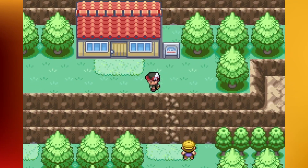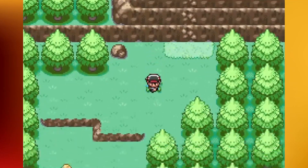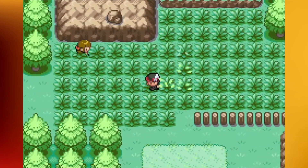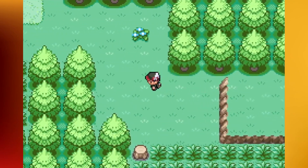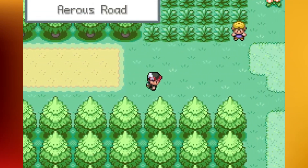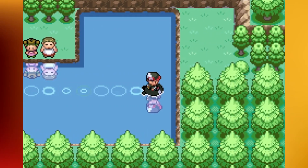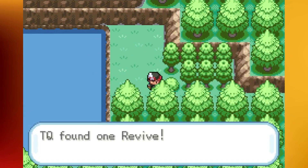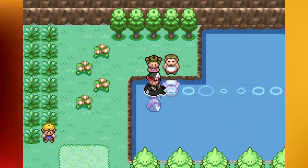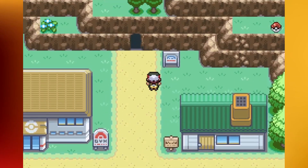Let's come up here and grab another TM in just a second. Right here is a move tutor looking for yellow shards. By the way, I replaced Dive on Napoleon with Waterfall because you'll need Waterfall for Victory Road. And there's Flash Cannon - another pretty solid one. Let's make our way back to Saros Village. I'll double check this route but I think that was the only thing here. Oh yeah, there's a hidden Revive right here.